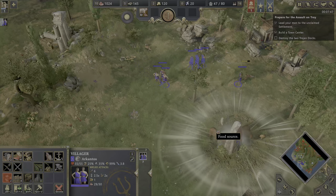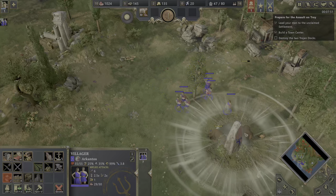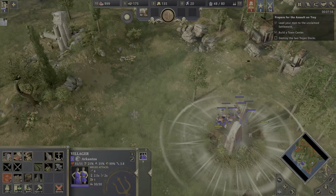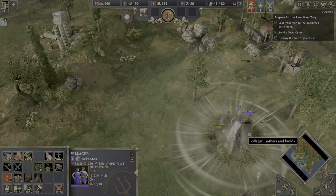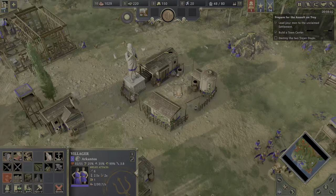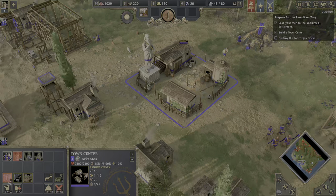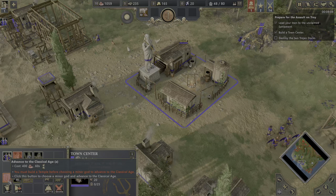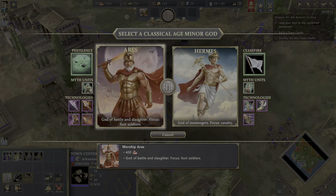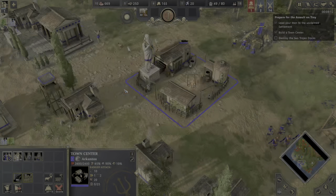Let's kill the bears — we have plenty of villagers. They're not even attacking me. Now we'll have a lot of food from them. We also have enough food to get to the next age, which only requires 400 food. Now we can advance. I like that Cyclops over there — I'm going to choose him.